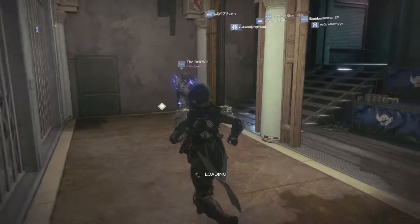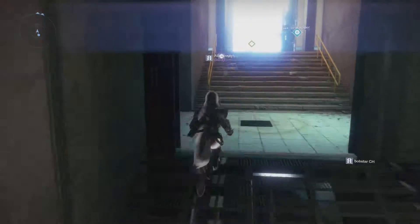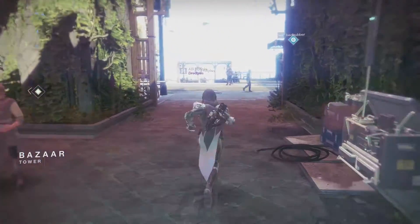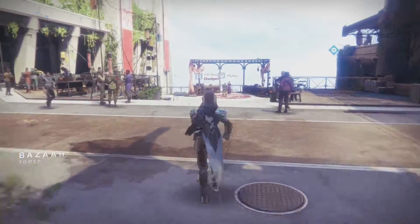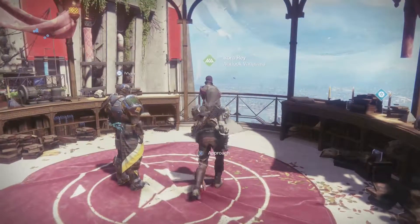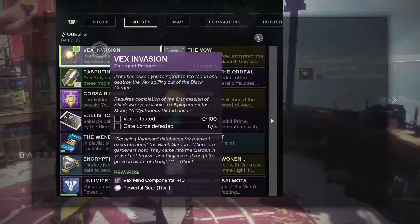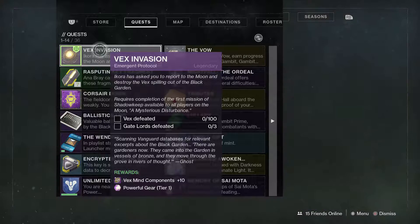What you want to do is head to the Tower and you're going to want to speak to Ikora. She is the one that gives you this quest step. Not a lot of people realise that. It's been all over the internet, all over Twitter on how to access this. Hopefully I can give you a rundown of exactly what you need to do. I've already done this quest — you will obtain it and it'll be up on the screen now.